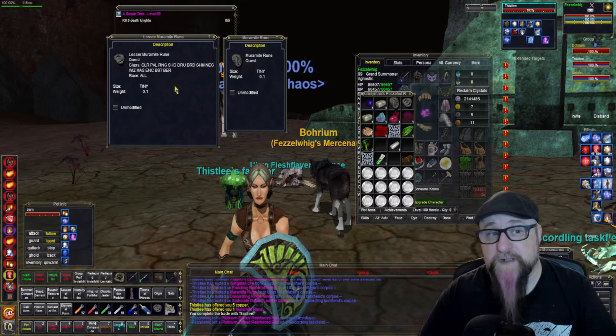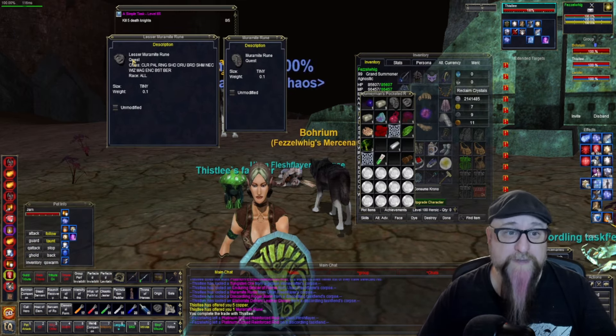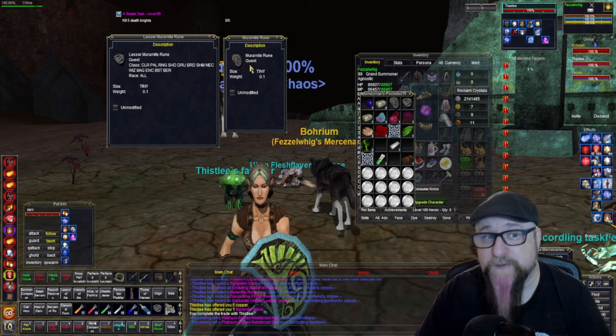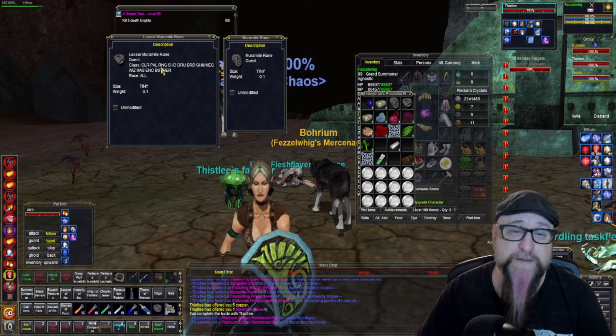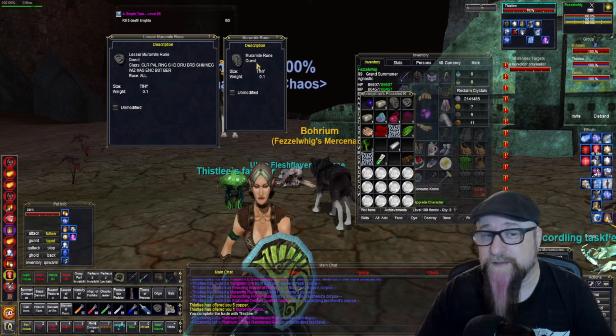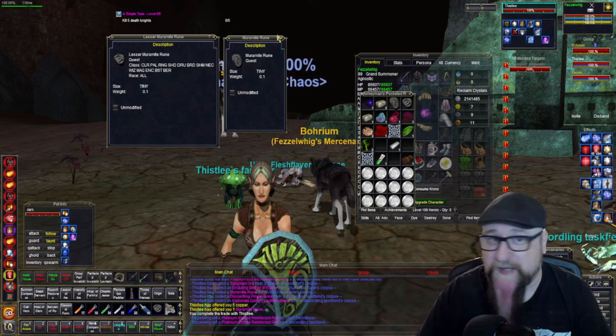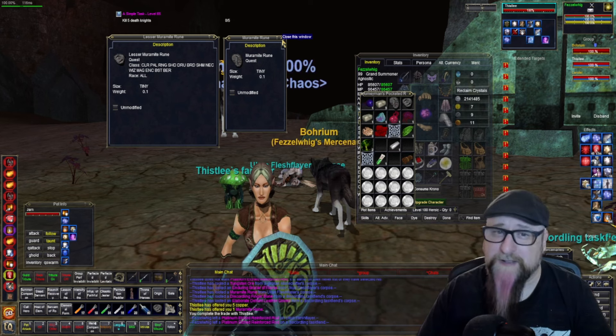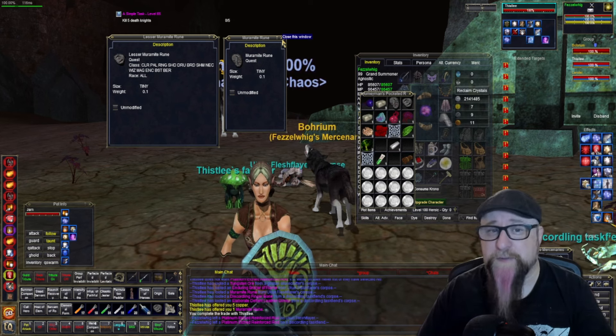You'll see different kinds of Muromite Runes, like Lesser, and this one is just called Muromite Rune. The lesser ones and the minor ones are for lower level spells, and this one is going to be for a higher level spell.